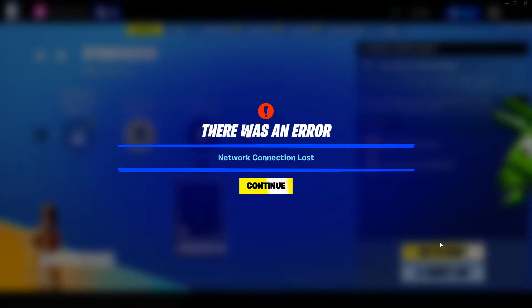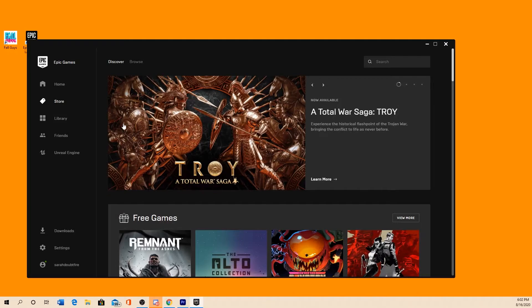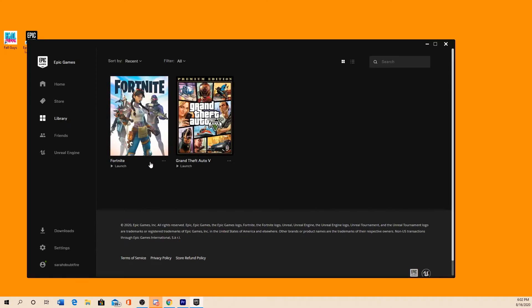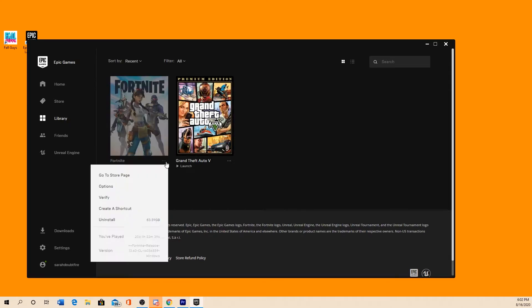This video is for a PC tutorial only, and I'll keep the rest of the video short and sweet to get you back up and running to play. So you want to make sure that Fortnite is completely closed out, open up the Epic Games Launcher, and then go to your library. You will see Fortnite, and there will be three dots. Click on that, and then go under Options.